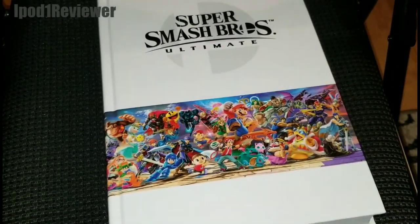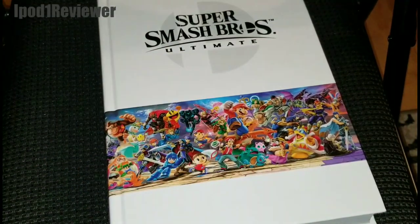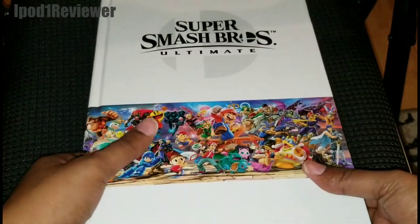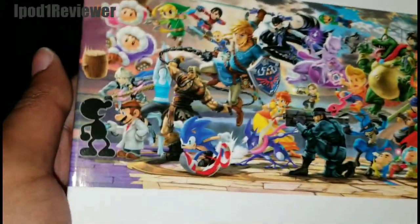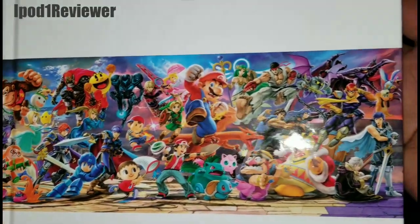So yeah, we're gonna go ahead and do this. This has that nice soft touch to it. I do apologize — I feel like I'm getting sick, so if you could tell that in my voice, I do apologize. Let me remove this piece of paper on the back because there is a code on the back. Look at that — I like the attention to detail they placed here, and look at how this wraps around the entire guide. That is really, really cool.